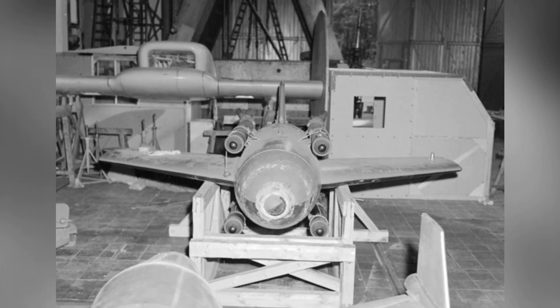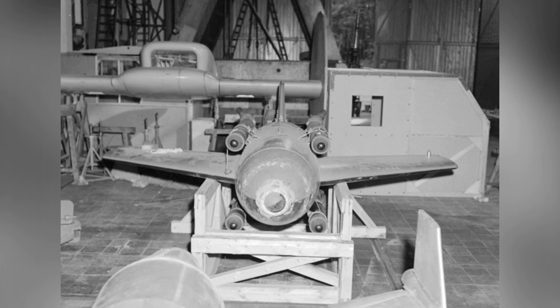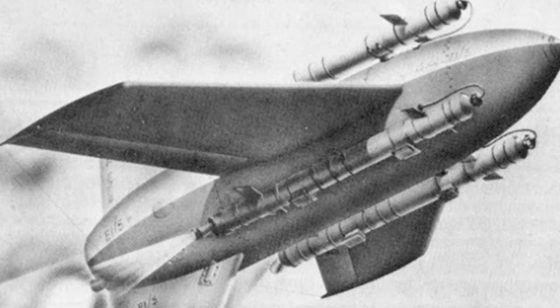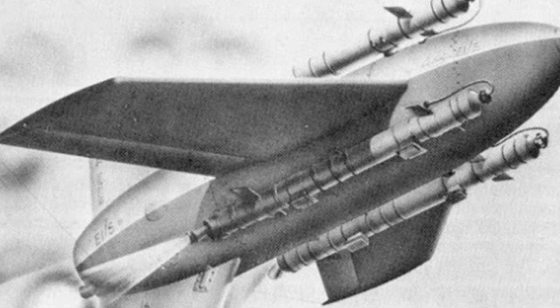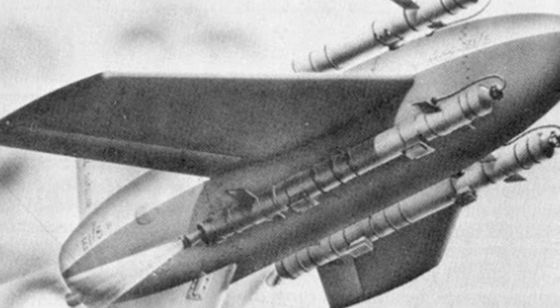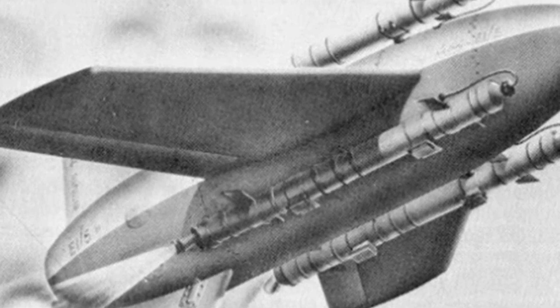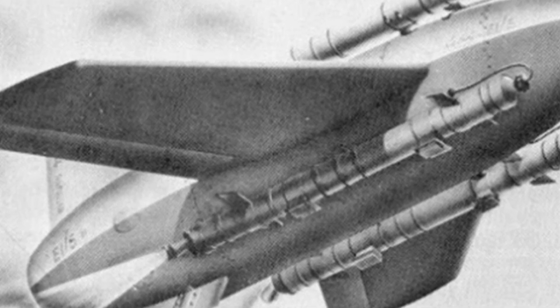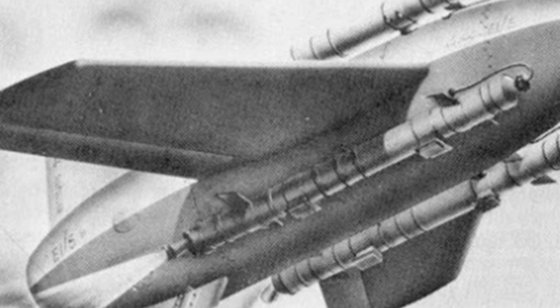He proposed five different designs, from FR-1 to FR-5, with FR-5 being considered the most suitable. The missile was similar to the Me-163, with a short and stout body, swept-back short wings, and vertical fins on the top and bottom. The missile's maneuverability relied on the control surfaces on the rear of the wings and the vertical fins.